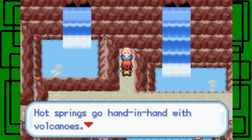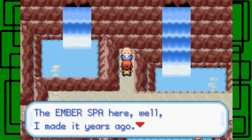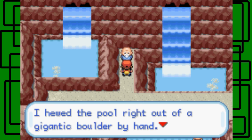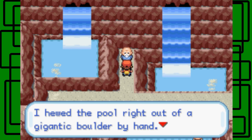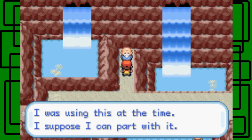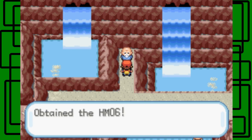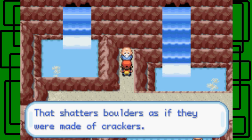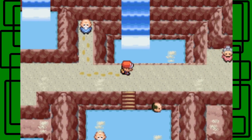Talking to this guy: 'Hot springs go hand in hand with volcanoes. Ember Spa here — I made it years ago. I hewed the pool right out of a gigantic boulder by hand. I was using this at the time, I suppose I can part with it.' There we go — it's HM06, which is Rock Smash. He says it smashed boulders as if they were made of crackers.